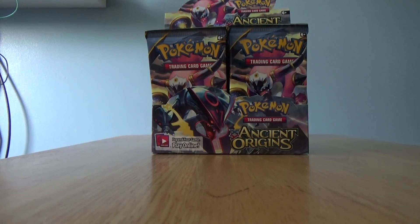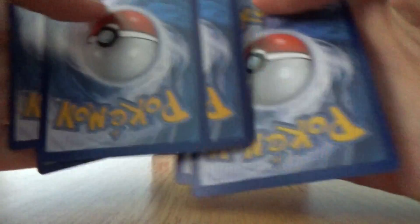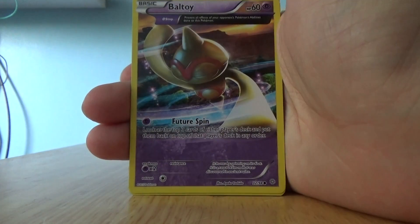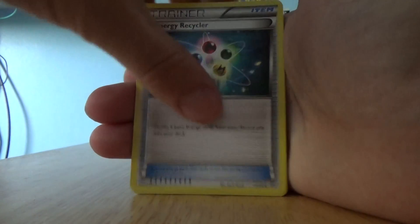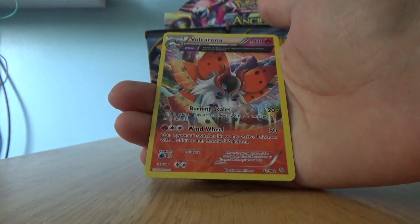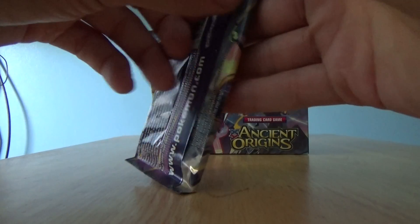Come on Mega Rayquaza, what can you give me? Let's see what we get. We get a Magikarp, Meowth, Spinarak, Baltoy, Quagsire, Energy Recycler, Whimsicott, Faded Town, a Reverse Quagsire which is just a common, and a regular rare Volcanrona — the Ancient Trait version. So no Ultra Rare, but never mind, we've still got plenty of packs to go in this box.